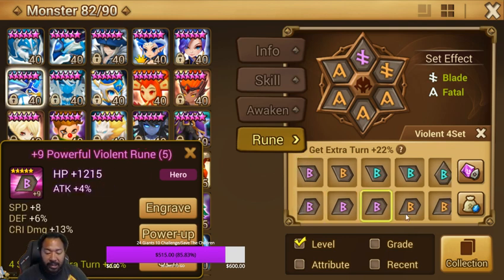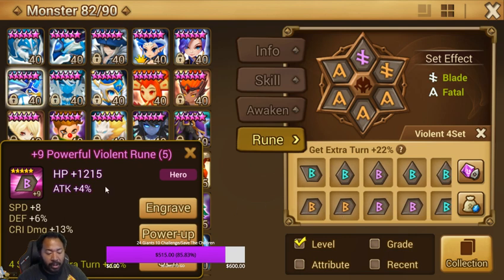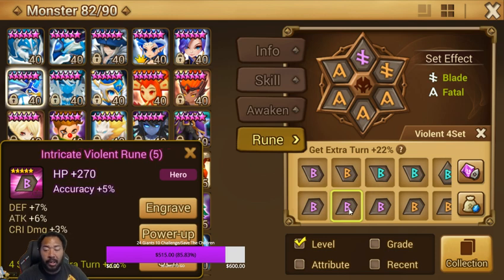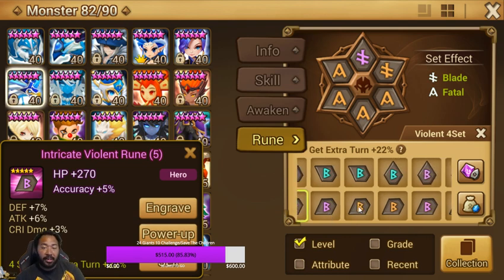I ask myself every time: I look at the subs — what is this going to amount to? Speed, DEF, crit damage? I can put that on a DEF unit that's building damage for Vile. If I can't think of any unit I want to build, I'll probably just get rid of the rune. Get the rune, shop it — are there substats I can use immediately or in a short amount of time? Do the substats match the type of unit I'm building? If there's no positive answer to any of those questions, bounce these runes.